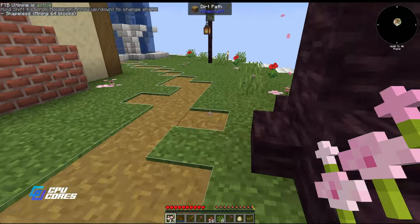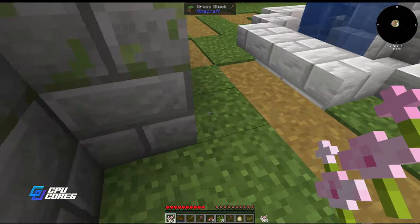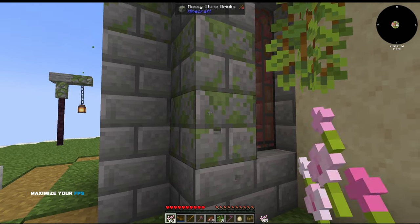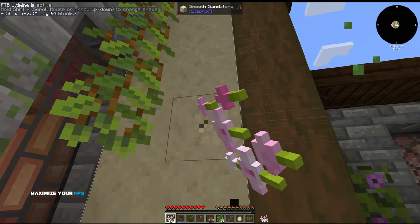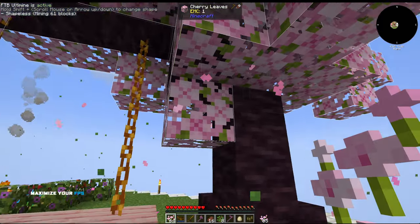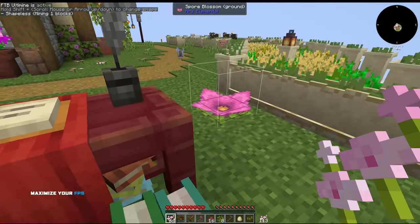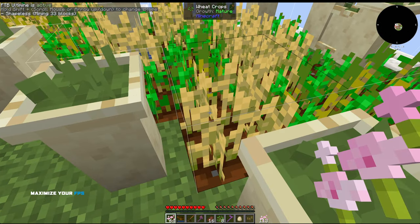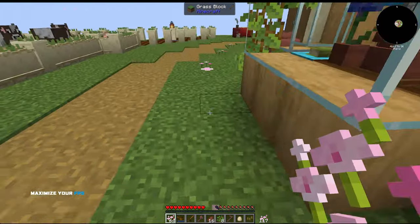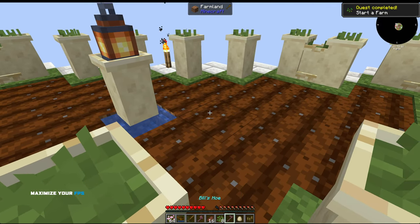I'm going to take out all these bushes. I have ultimine, also called vein miner - it's a key you set up in your config. I've set it to my left alt key. Instead of punching one block at a time, you hold alt and it punches all connected blocks of the same kind. You can punch out half your house, or more commonly use it on trees where you can see the outline will take the entire cherry wood tree. It's also good for things like wheat farms - you can get all your wheat at once.